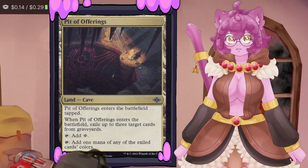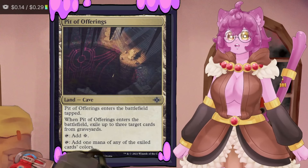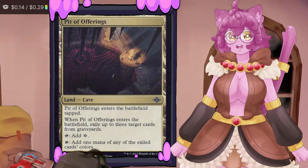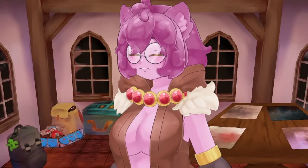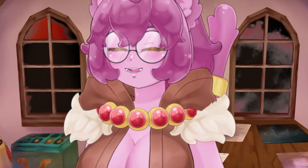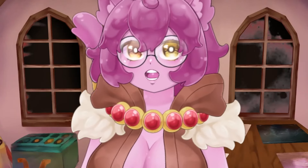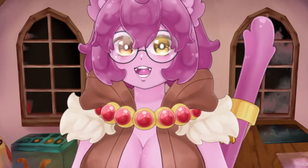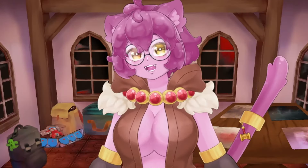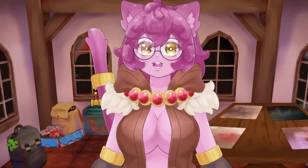Twisted Landscape is one of the most fantastic new lands — it's untapped like Shire Terrace but can tap without paying mana like Escape Tunnel to get basics, and has cycling on top of that. Three-color decks are getting spoiled right now. Command Tower is our omni-land, and Pit of Offerings lets us exile cards from graveyards to stop opponents winning with reanimation strategies — keeping those decks honest. That said, let's talk about what you'd do with a little more money.